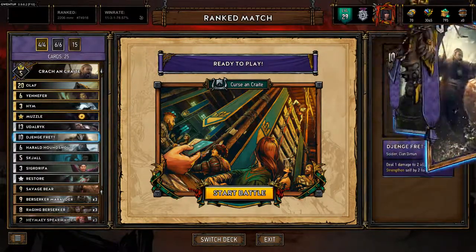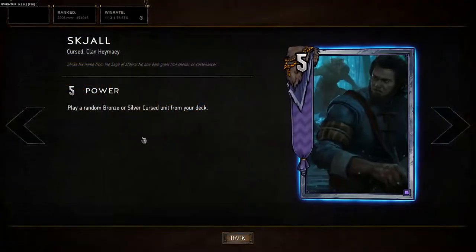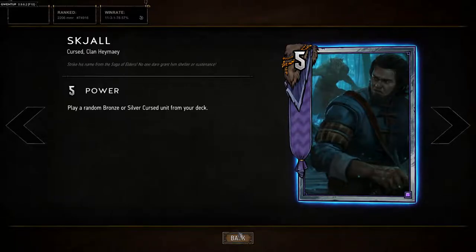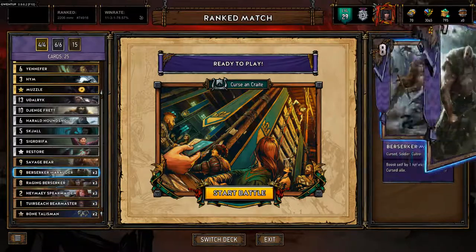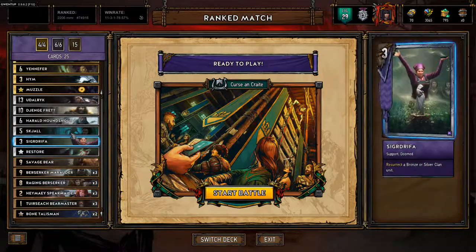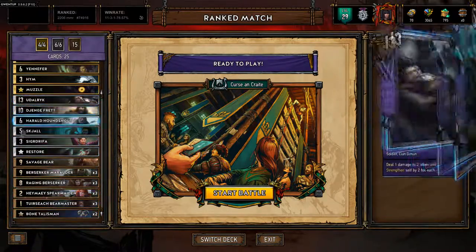Spirit Scale plays a random bronze or silver cursed unit from your deck. We have a ton of curse units — pretty much all of these are curse units: Savage Bear, Harold, all the Rake, yeah that's pretty much it.